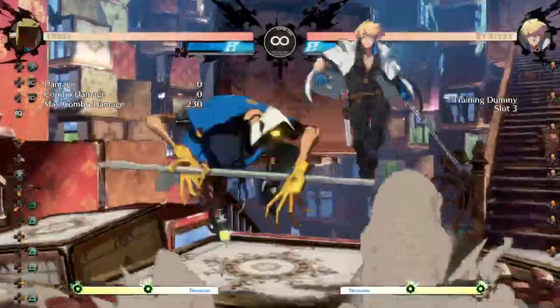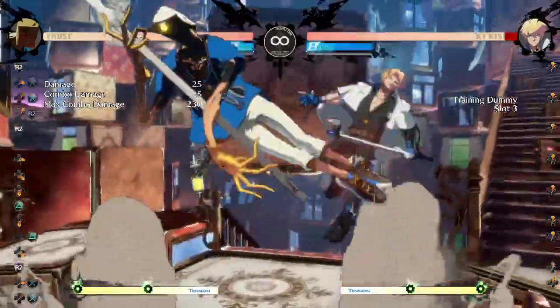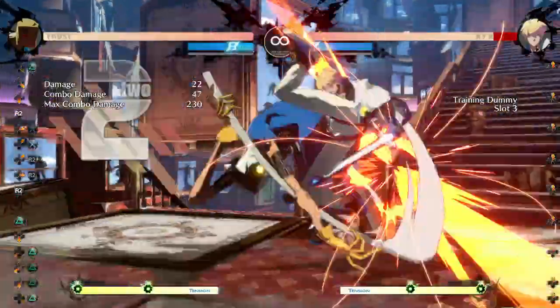If you get next to the wall, you can sometimes — mostly against lights, medium weights is a bit more difficult — get a bounce into 5K J.K J.D, which could then set up Love Oki.